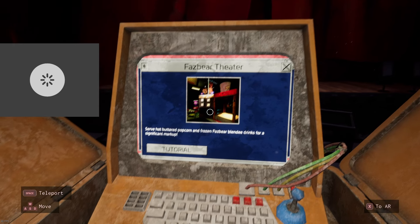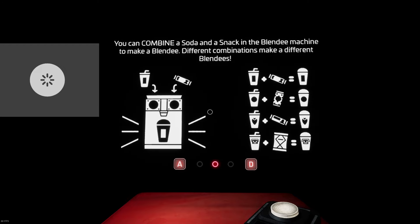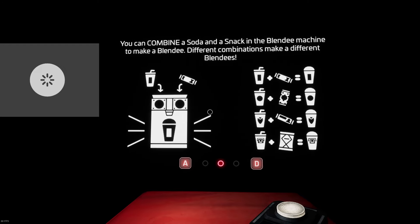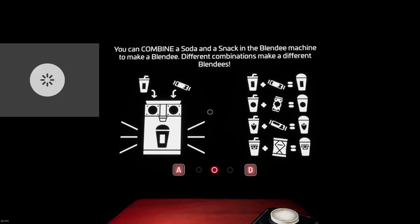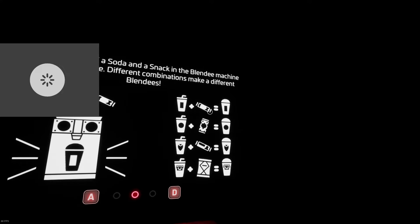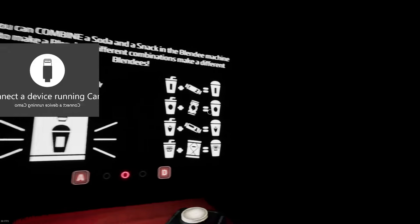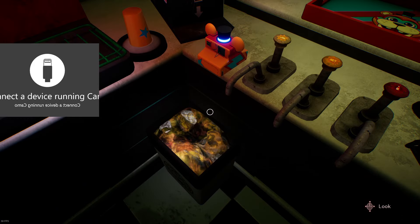We can do food prep now — Fazbear Theater! Oh my gosh, we got to do this now. Quickly prepare the snack orders before the movie starts, be sure to get the toppings correct or the customers won't be happy. You can combine a soda and a snack in the Blendy machine to make a different Blendy — like a slushie? Different combinations make different Blendies. I saw something about an endoskeleton — why do I keep skipping it?